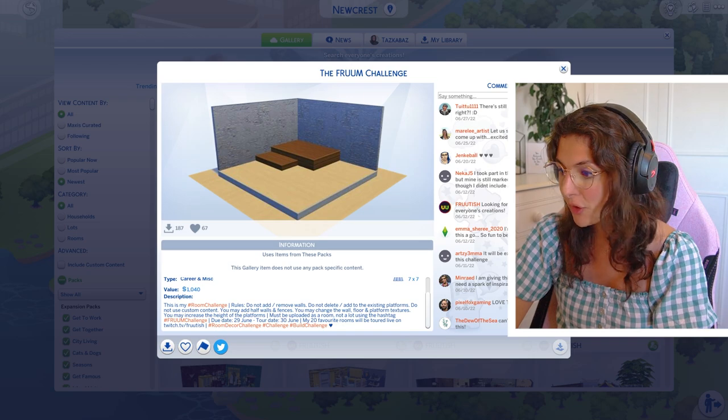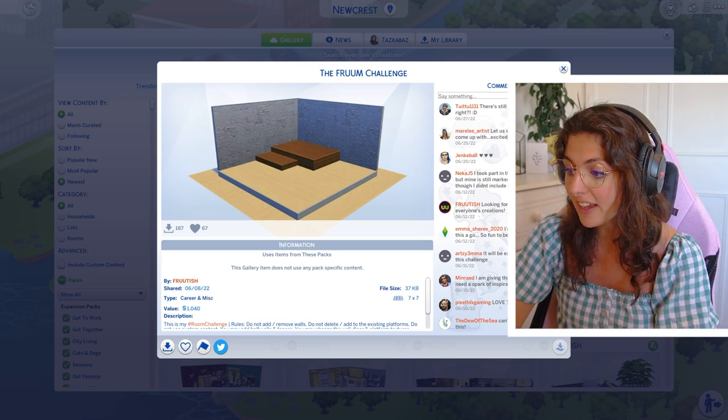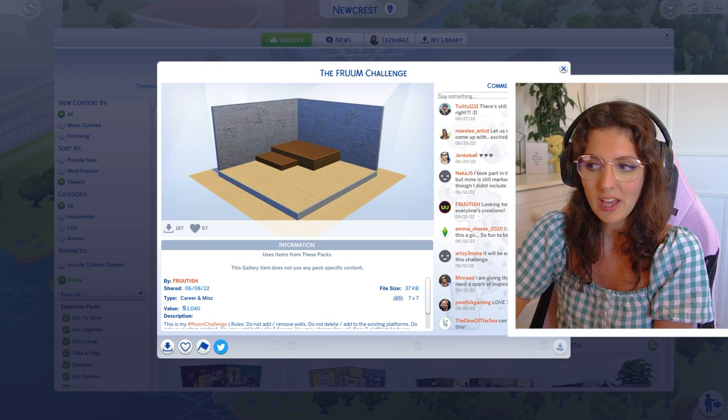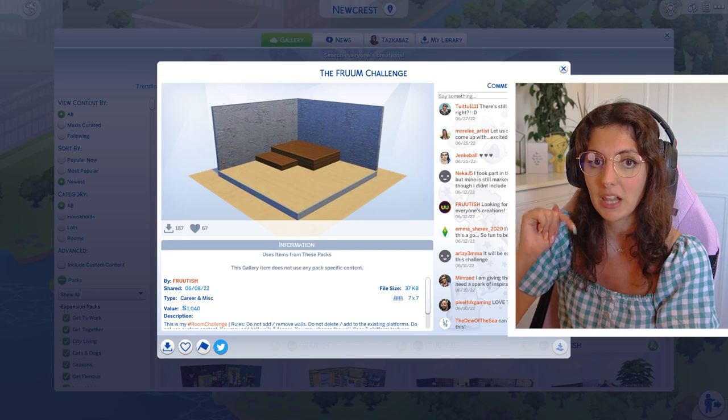What it is, is he's put this room up on the gallery. If you search Fruitish you'll be able to find it, and you've got to decorate it in any way shape or form. You just do what you want with it, upload it, and then he'll be touring them over on his Twitch stream. I will link that down in the description section below.